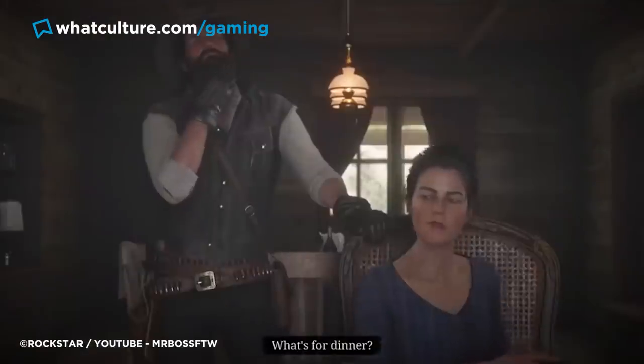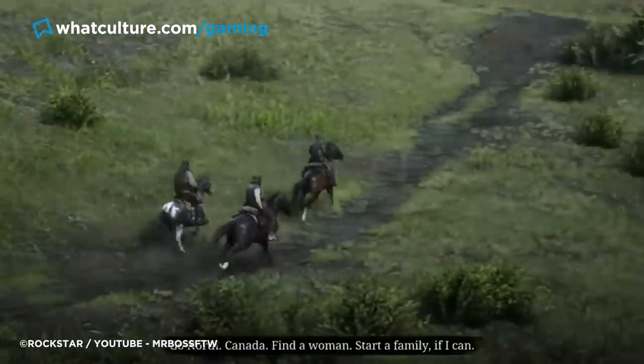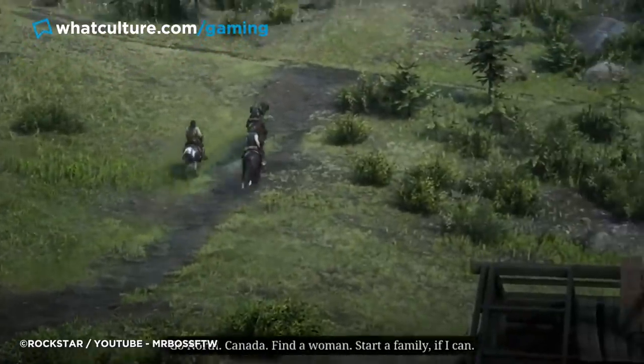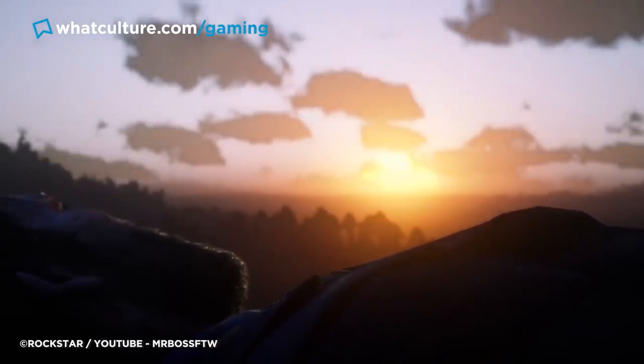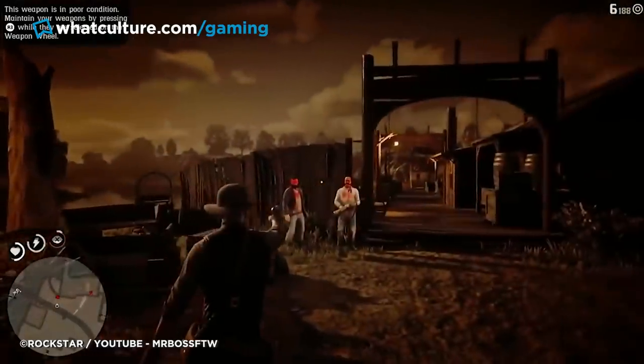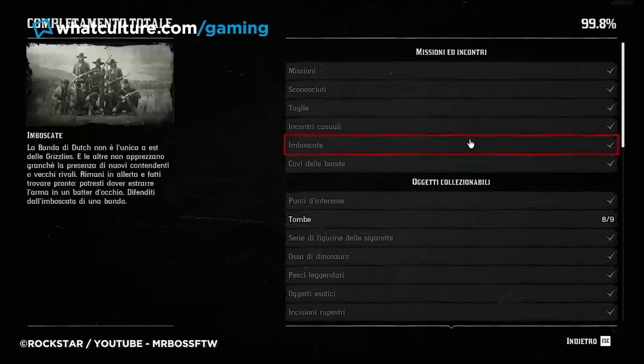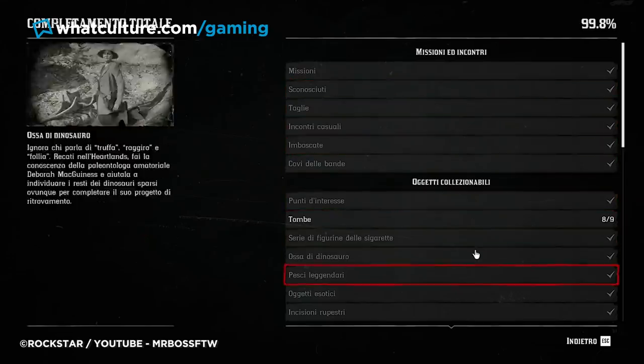The epilogue of Red Dead Redemption 2 casts John Marston as the protagonist. This serves two purposes: to set up the original Red Dead Redemption, and because Arthur has succumbed to his illness or been taken out by other means by this point. It really is one of the most painful deaths in video games, and for those who spent enough time with him to hit 100% completion, it's gonna hit even harder. In a game this big, that's not an easy thing to do. You don't have to do absolutely every little thing, as that would be nigh on impossible, but you can see how close you're getting with the completion counter in the pause menu.